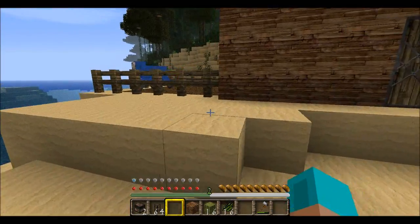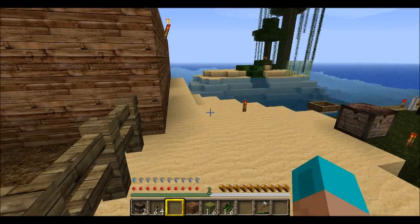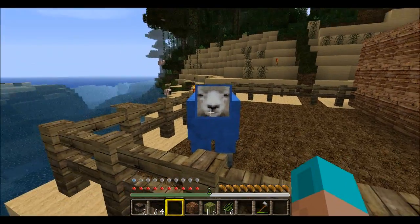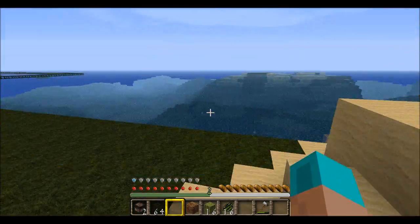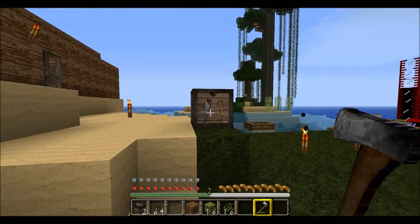Yeah, I got a texture pack. It's called... photorealism. So now our bleep looks nice and real. Okay, not really. But the rest of Minecraft looks pretty realistic, if I had to say so myself — especially like the axe and stuff.